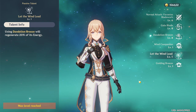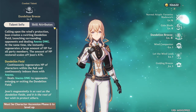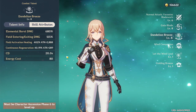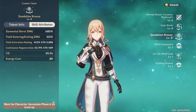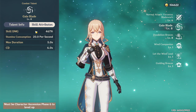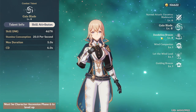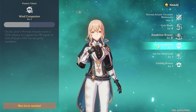The burst also deals Anemo damage to opponents entering or leaving the field, which you can take advantage of to get a lot of swirls for different debuffs. One massive thing to Jean's kit is her passive 'Let the Wind Lead' — when you use her elemental burst, it regenerates 20% of its energy for free, meaning it's more like a 64-cost burst rather than 80.